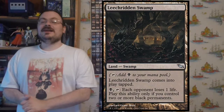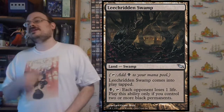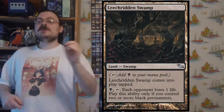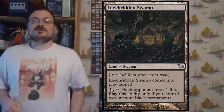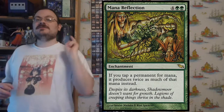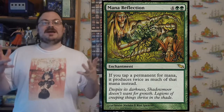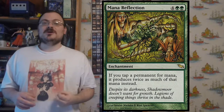Leech-Ridden Swamp is a swamp by type even though it's not a basic land — so it comes into play tapped. Tap for black mana, or for one black and tap it, if you control two or more black permanents, each opponent loses one life. Mana Reflection: when a source you control creates mana, it creates double that amount. You tap lands or anything else for mana and get double that mana with Mana Reflection.